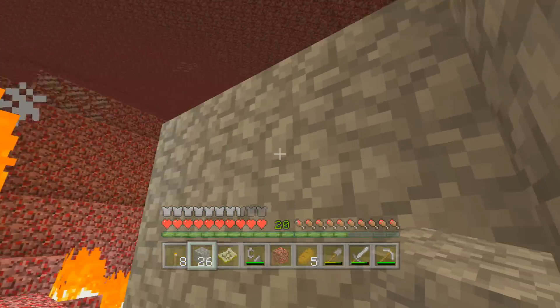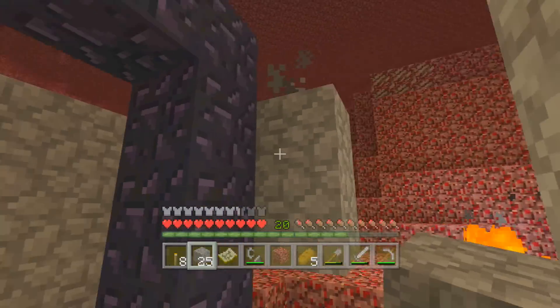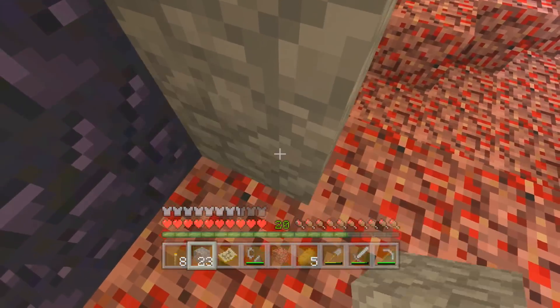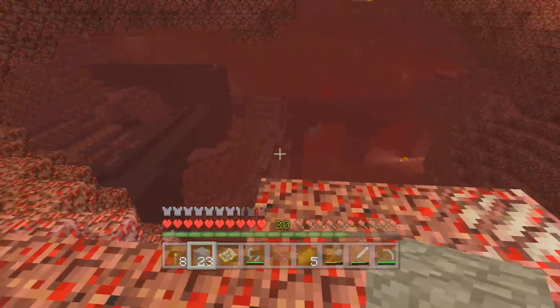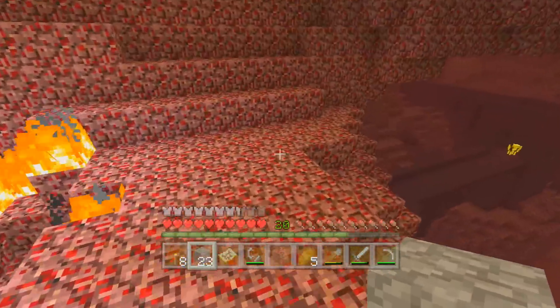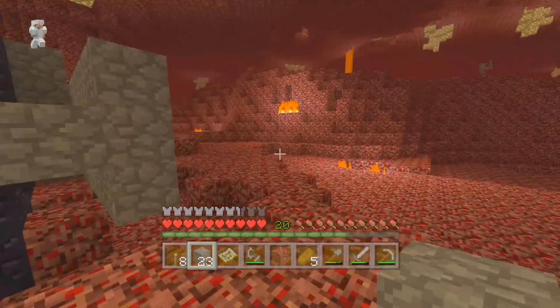And then we can make our way around. But the goal is to find a blaze spawner trap and get some blaze powder. Essentially that's what we're looking for — oh, there it is! All right, let's go that way. Oh, there's a blaze! I already see a blaze! That is awesome!